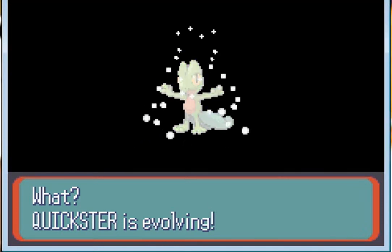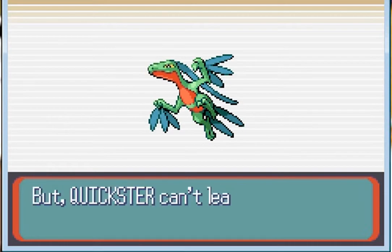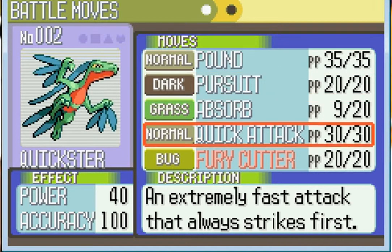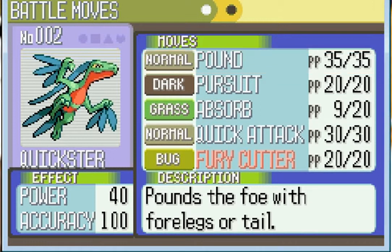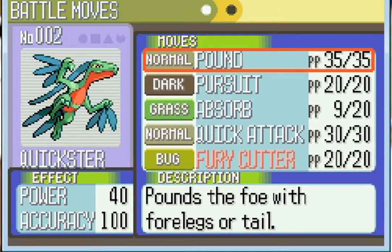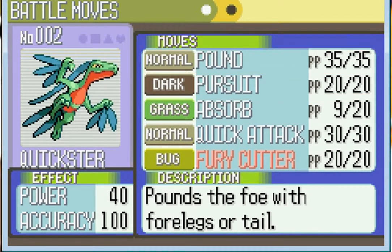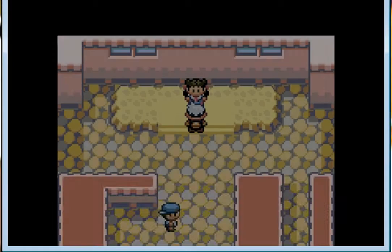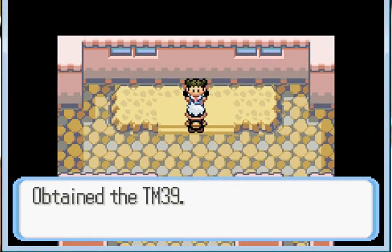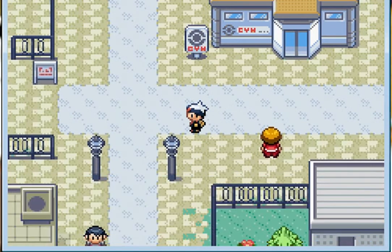Quickster is evolving into the powerful Grovyle! He's trying to learn Fury Cutter, which looks weak but is actually pretty powerful. Pound and Quick Attack do basically the same damage, but Quick Attack has priority. Pursuit covers switch-outs and I want to keep Absorb — so I'll drop Pound and get Fury Cutter. Stone Badge and TM39 Rock Tomb obtained!